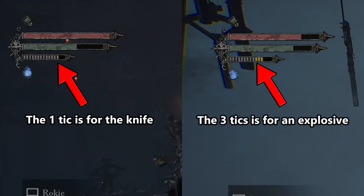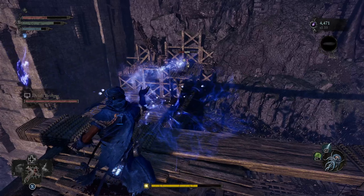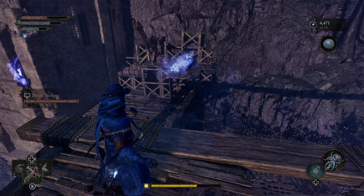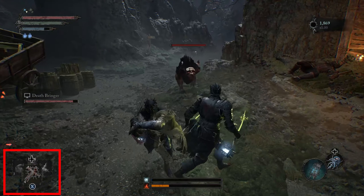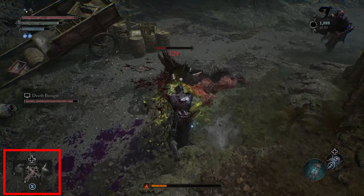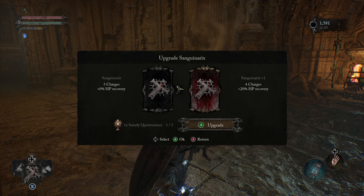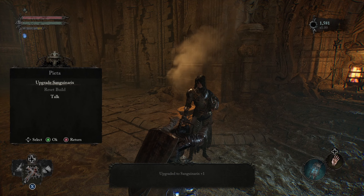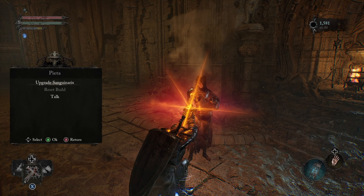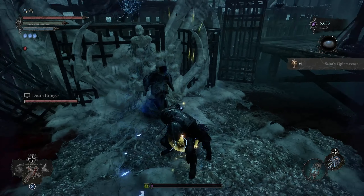Most throwing items feel better used to aggro enemies or knock down items. Crossbows, bows, and magic on the other hand can be very effective at damage for long range. In the bottom left you have a hot bar of items, the most important being the healing item. This can be upgraded to increase its healing and amount at the main hub. You'll find healing upgrades while exploring the game, but be aware most are very easy to miss, so exploring is key to not missing any important loot.